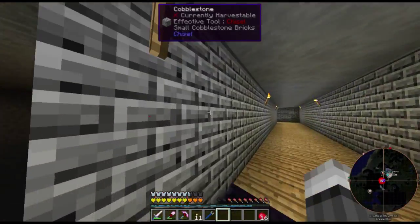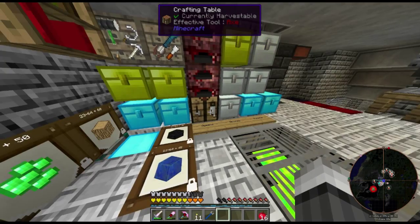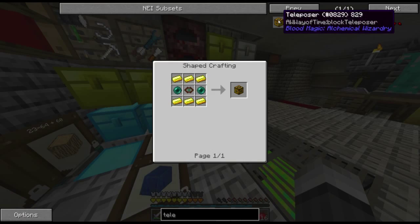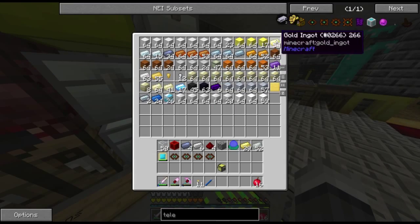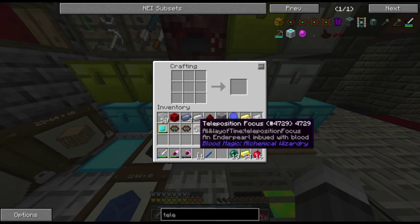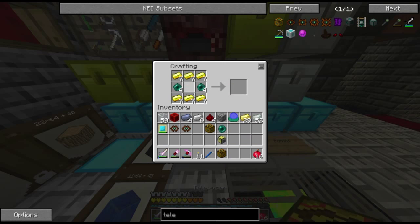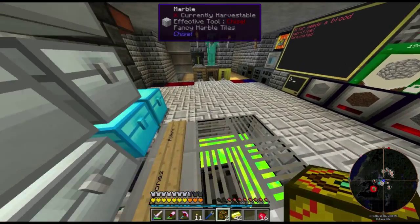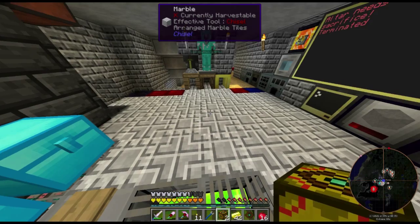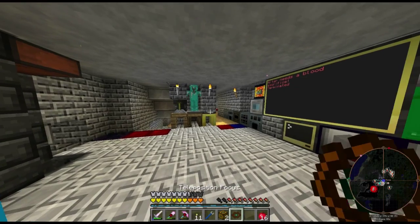Now that I got these teleposition focuses, we can go back to the crafting table and craft the teleposers. They just cost some gold and more enderpearls — these actually use quite a bit of enderpearls. Like anything else in Blood Magic, you need to bind these teleposers to yourself.